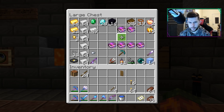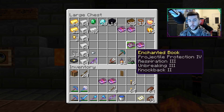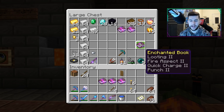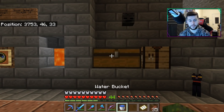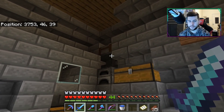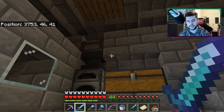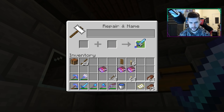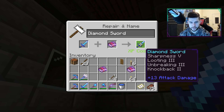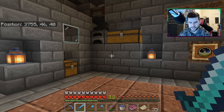We have a Mending book over here. We have Sharpness 5 and Looting 3 on the same book. We have Unbreaking and Knockback 2 on the same book. We have Fire Aspect 2. I've got a Smite Sword — I prefer Smite over Sharpness at this moment. We're going to make a Diamond Sword with Sharpness, which will be useful for killing the Ender Dragon. We put the most expensive enchantment on first, combining Sharpness, Looting, Unbreaking, and Knockback. We need 17 levels for this.